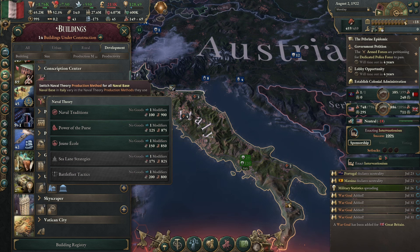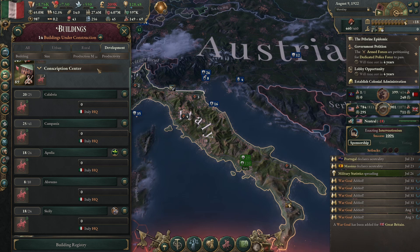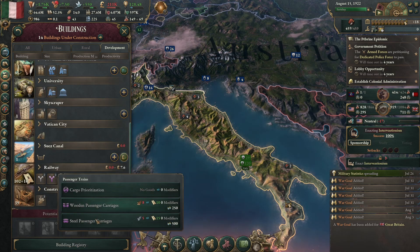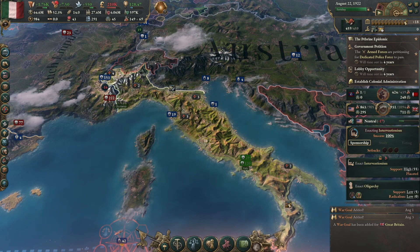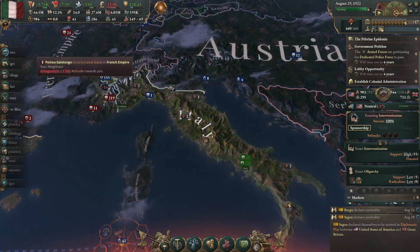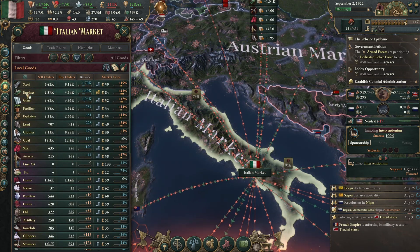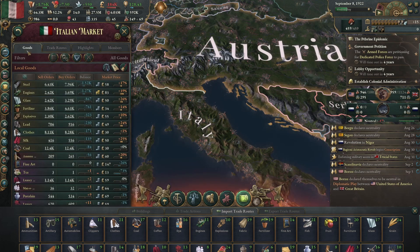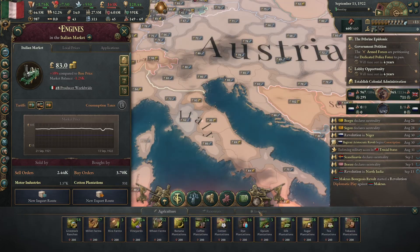Maybe that's not our convoy problem — yes, that's not our convoy problem. When all these railways kick in we should see motor engines exploding in price. What's the most expensive thing in our market? Steel and engines. Guess what we're building next then.